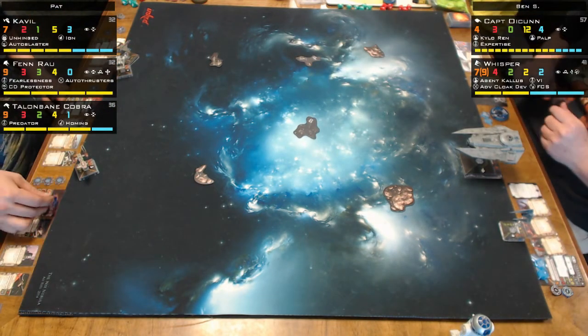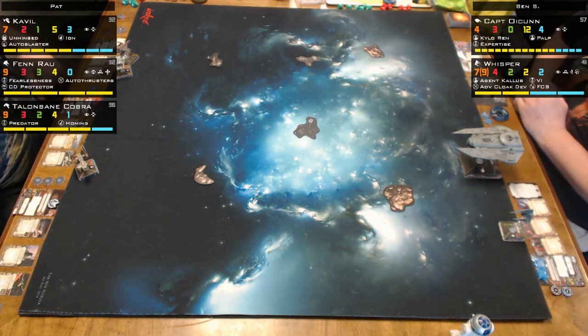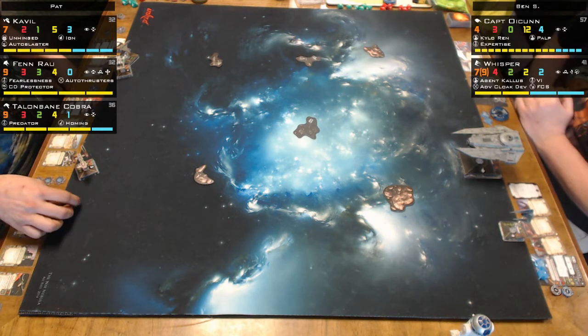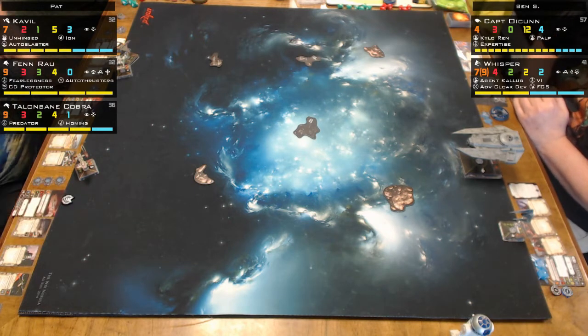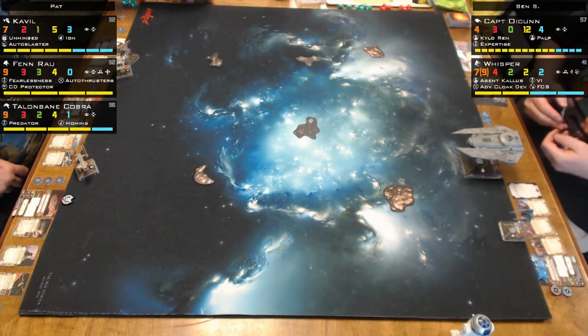What you just saw is that's actually me on the right-hand side. I'm playing Agent Kallus on my Whisper and a Decimator. I just gave one of his ships Agent Kallus, and we're using the cloaking token you see on the left-hand side to represent the ship that has Agent Kallus.